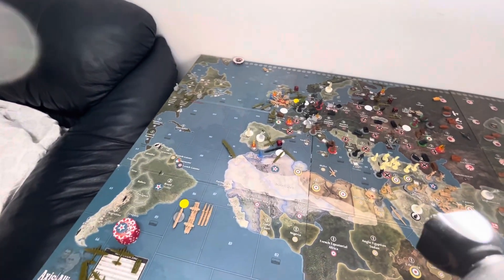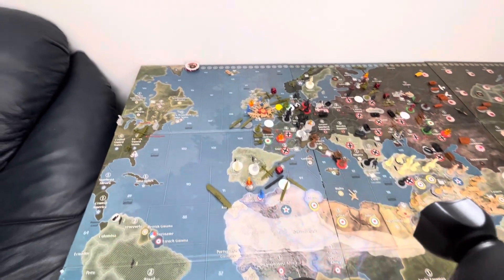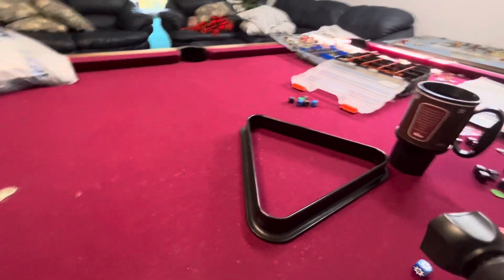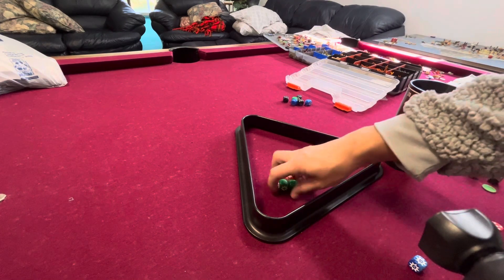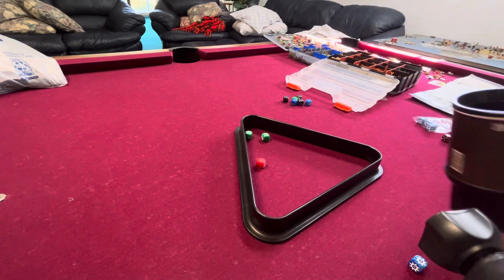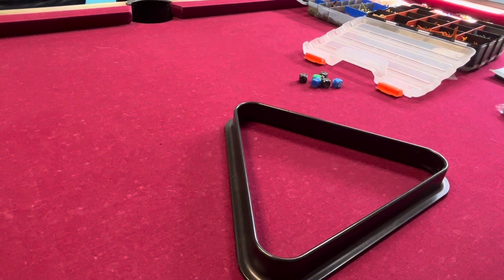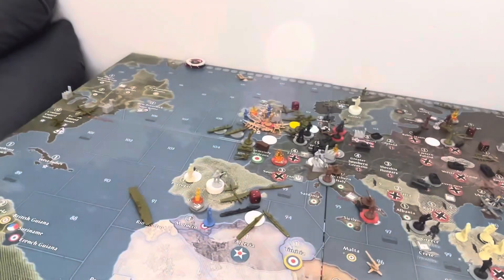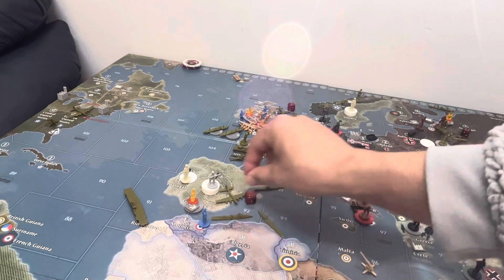Let's go ahead and do this easy battle right here. You got one destroyer and I got two destroyers and one strategic. Let's go ahead and roll the dice for that. I have two twos and one four. I got two hits. And for your reply — nothing.